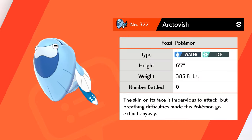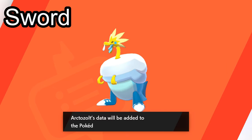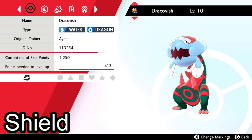Even the poor Pokédex tries to give these things a history, but don't worry about it Rotom — they only exist for our amusement now. If you're playing Pokémon Sword you'll have the fossils for Arctazolt, and in Shield you'll have the fossils for Dracovish.